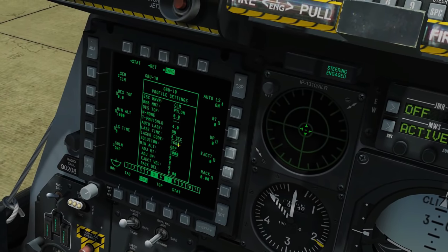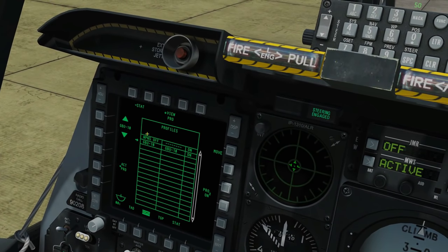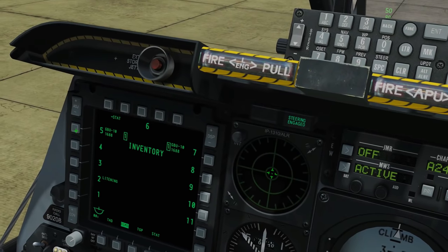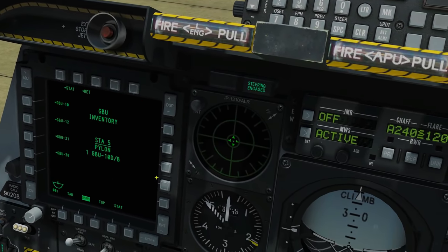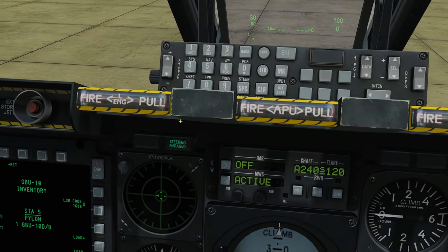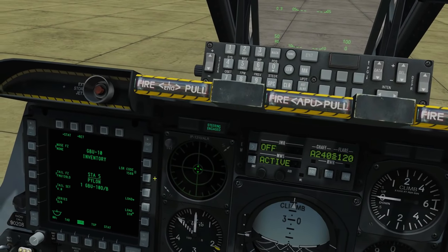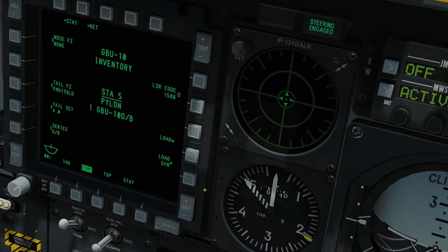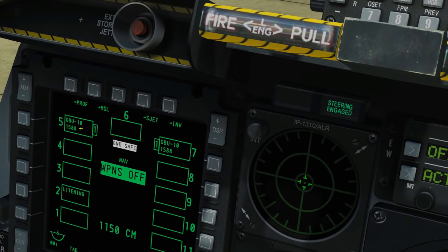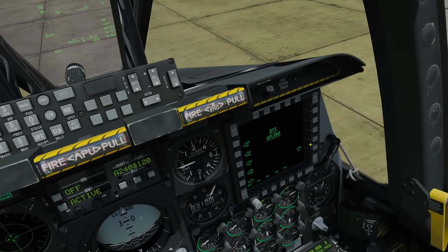The laser code is 1688 and I want to change it. You can't change it in the profile — don't know why — so first remember to save the profile, then step back to the main DSMS. Next go to inventory, click on one of these bombs, go to the laser code field and type in 1588. Bear in mind you can't type any number — they have to be within a certain range. Load symmetrically to both stations. Back on the main DSMS page we can see our GBU-10s are now laser code 1588. AHCP is done; next we need to set up our targeting pod, which we'll do in the air.